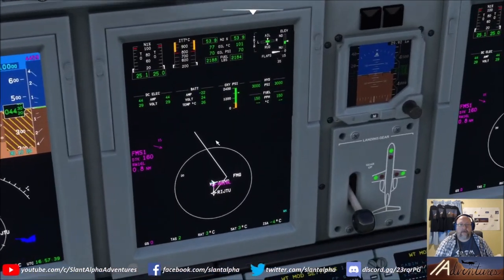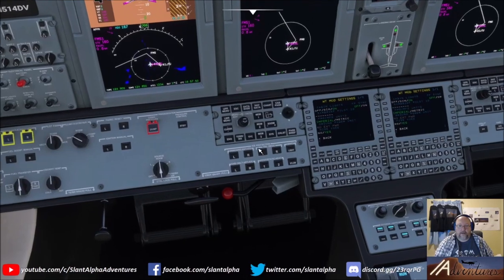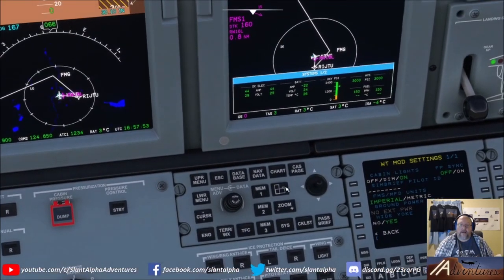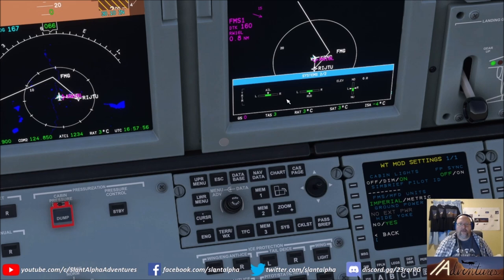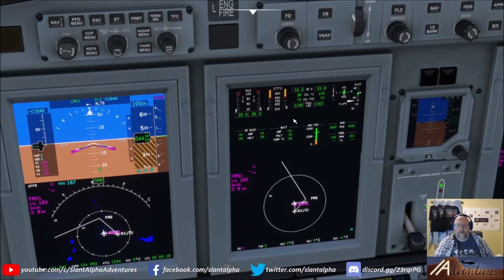Once it hits 50% and the starter automatically clicks off, stick the generator on. All the warnings should disappear from the MFD — everything is good. Now check flight controls: hit the system button twice. The indicators don't move yet — that's probably a work in progress — but run through yoke full forward and back, ailerons full left and right, rudder full right and left, returning to neutral each time. That'll be fixed eventually but it's in the checklist.